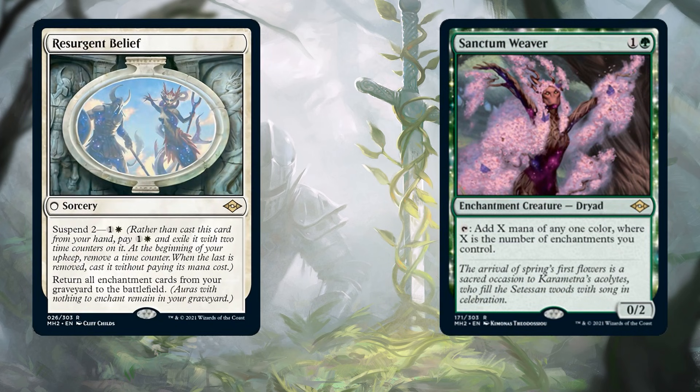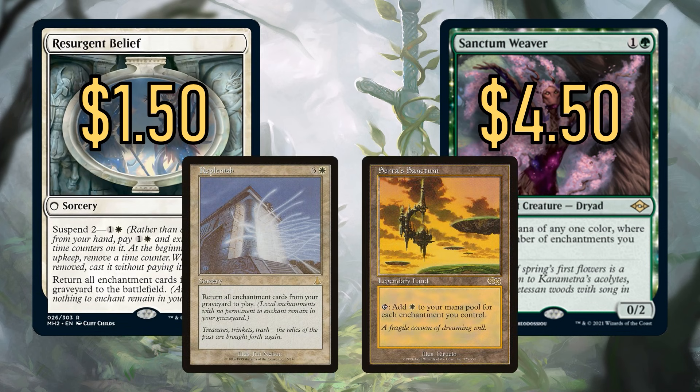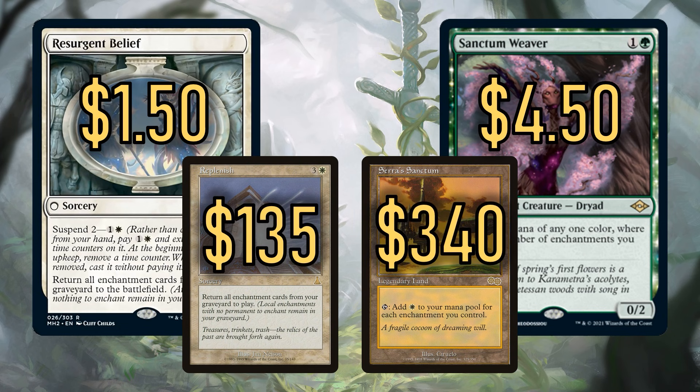Not just because Sethys was reprinted, but because we have two more fantastic cards from Modern Horizons 2. Resurgent Belief can bring all of your enchantments back from the graveyard to the battlefield — it's only $1.50 right now and falling. Compare that to Replenish, which does the same thing but is $135 and not getting cheaper. There's also Sanctum Weaver at $4.50 at the time of recording — you can tap it to add a ton of mana to your mana pool. It's an enchantment itself and one of the best mana dorks in this deck, comparable to Serra's Sanctum, which is a heart-wrenching $340.